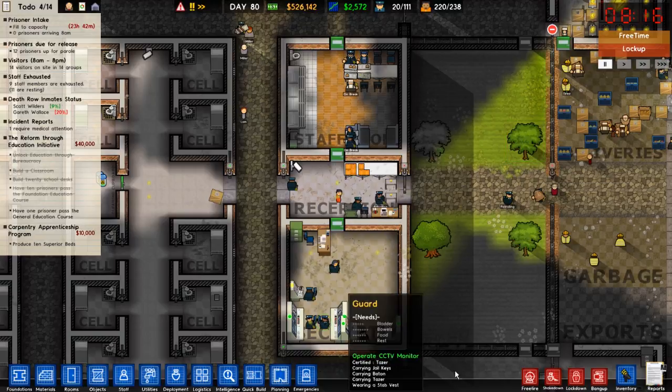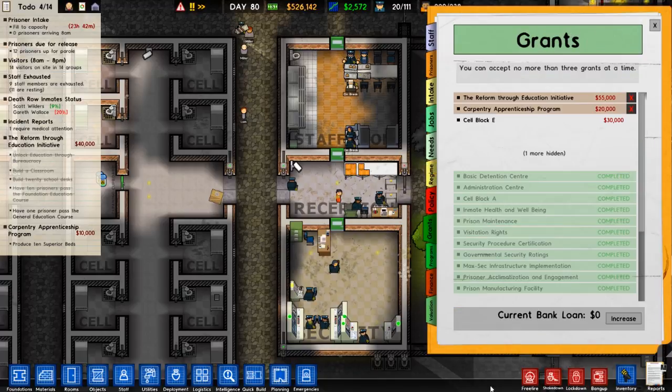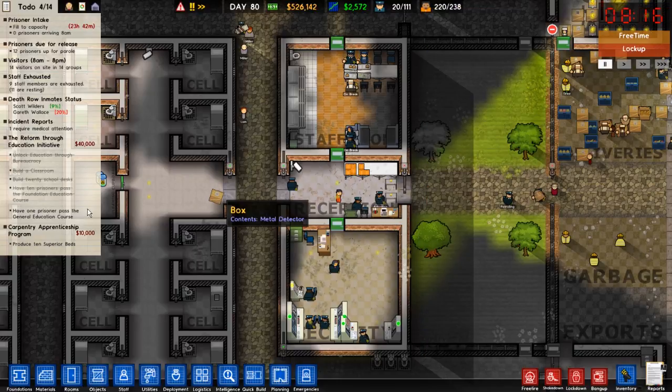There's not many things we have left to do in this. Grant-wise, we have the cell block things - obviously getting as many people in and all that good stuff. With the carpentry things, for some reason they just don't want to make beds, and they just turn everything off besides the work jobs pretty much. And we have the classrooms, which I'll go over in a second.